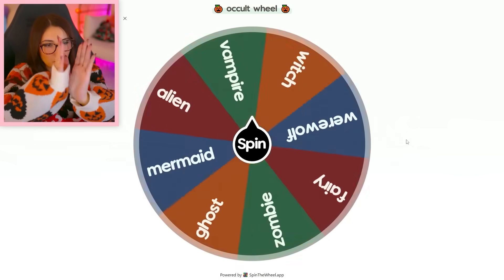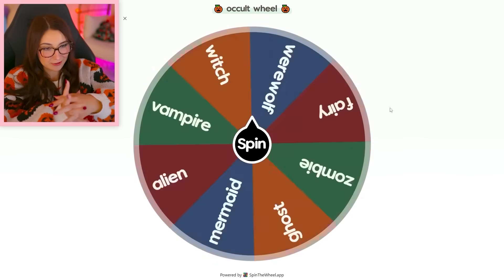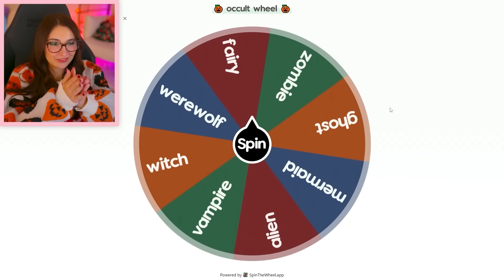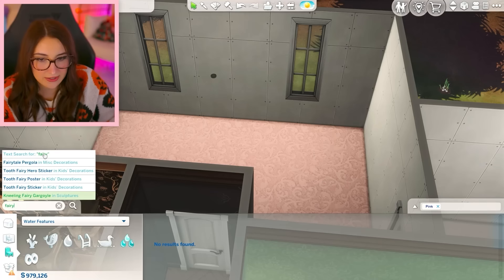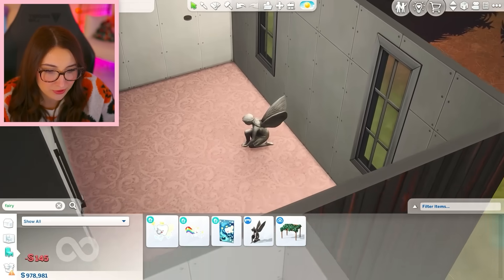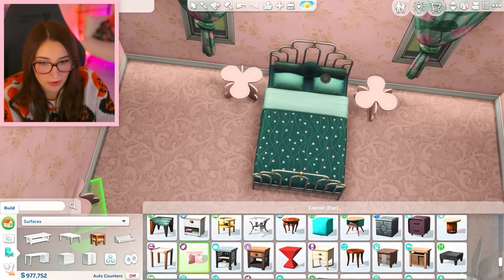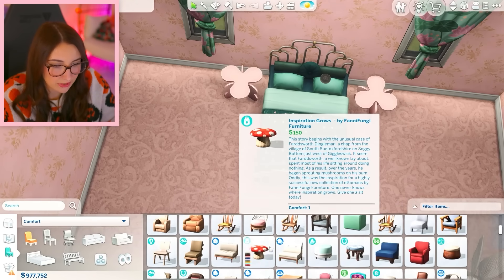Let's do the second bedroom — we have two more occults we haven't done. There we go — fairy! I've been looking forward to this one. We technically do not have fairies in The Sims 4, so I'm going to have to get a little creative. If I type in fairy, what do we get? The tooth fairy — that's kind of hilarious. We do have this fairy figure, which I think we should use. I'm going full pink in here — lots of florals, lots of pastels. Mushroom — I know there's a seat that looks like a mushroom.